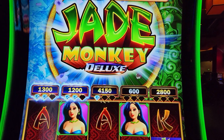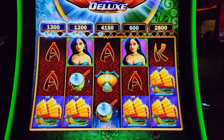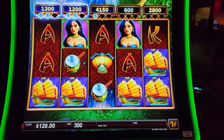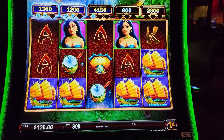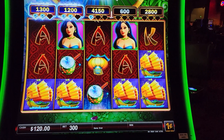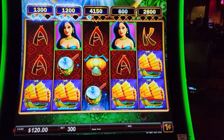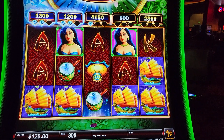We're back at Jade Monkey Deluxe, folks. Here's what we found - not a huge opportunity, but it's still an opportunity, and we're going to take any opportunities we can get right now. We've got a three dollar bet, two positions that have two diamonds, and they're both over four times our bet.